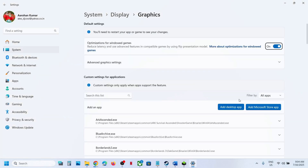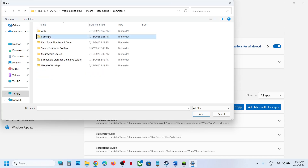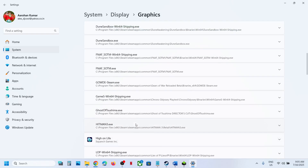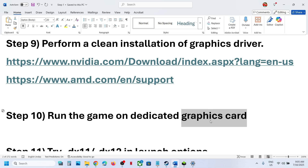The next step is to run the game on the dedicated graphics card. Type Graphics Settings in the Windows search box, click Add Desktop App, navigate to the game installation folder, select the game EXE file, and click Add. Once added, click on the game and select High Performance. Desktop users: make sure your HDMI or display cable is connected to the graphics card slot, not the motherboard slot — if connected to the motherboard slot you may face problems.